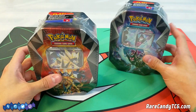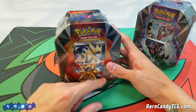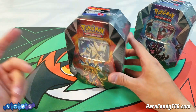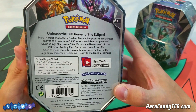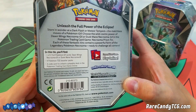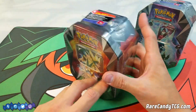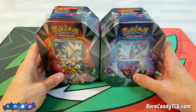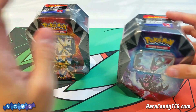As usual with these tins that come out every quarter, they feature a promo card — usually a reprint of a GX from a recent set. These are going to be reprints from Ultra Prism but with some new artwork. You get one of two Pokemon GX, four booster packs, and a code card to unlock a playable deck on PTCGO. Pretty standard stuff. Let's crack open Dawnwings Necrozma first and save Duskmane for the end.